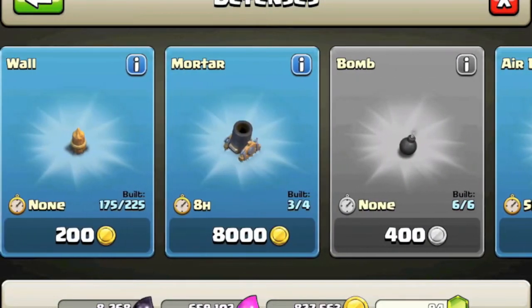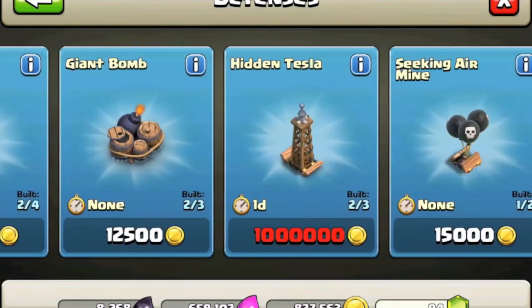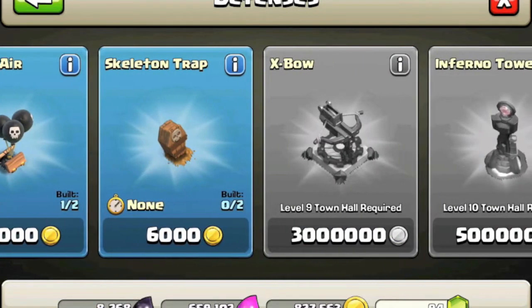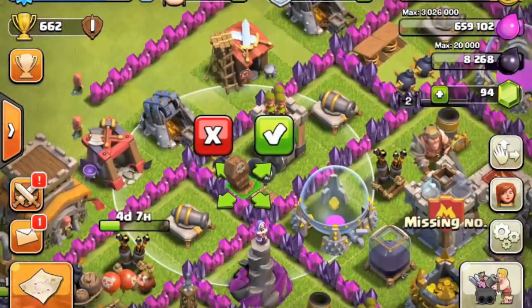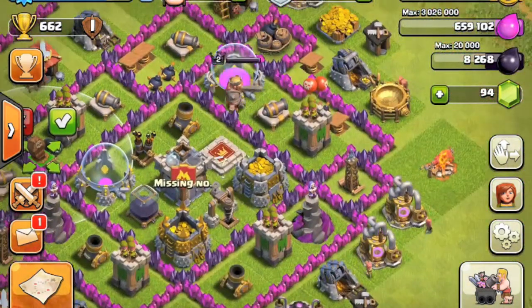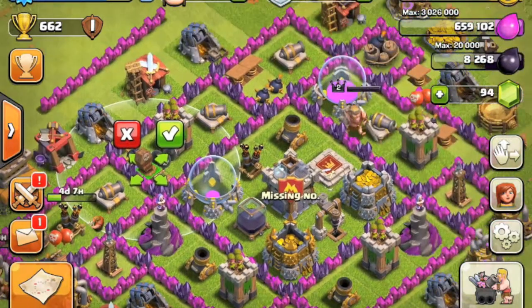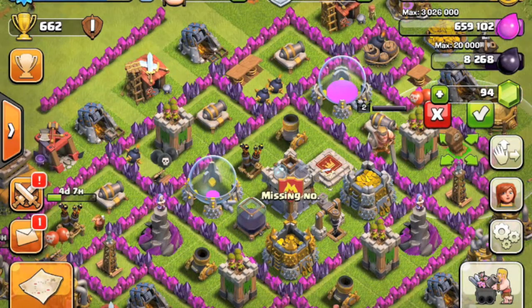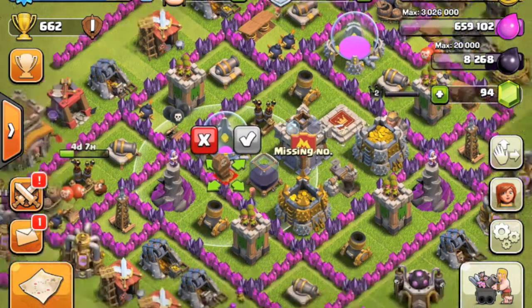As you can see, we just got our fourth mortar because we are Town Hall 8 — hooray! There is the skeleton trap from the new update. We just got this and it's really cool. You get it at Town Hall 8 and you get two of them, so I'm just going to put these in random places.